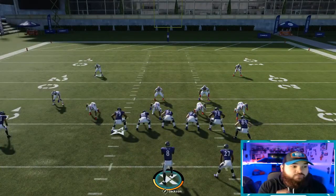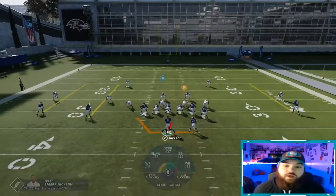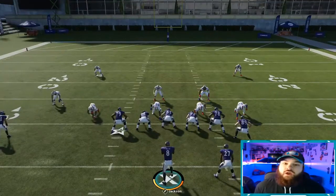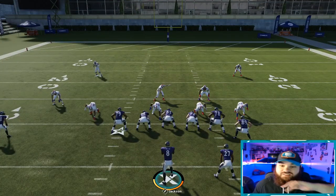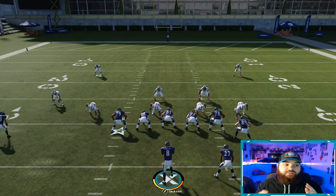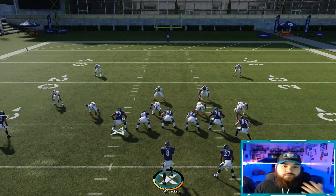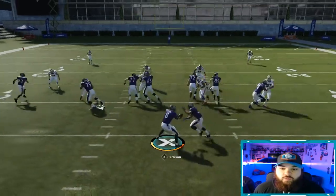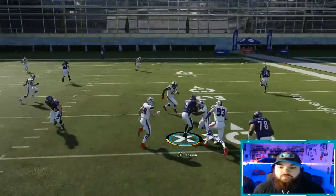Now with the midline read option that changes. So instead of reading that D-end, you're now reading the D-tackle. If you watch any of my videos, you know I said speed at D-tackle is very important. But I don't think there are any D-tackles that are really 98 or 99 speed — nine times out of ten the people you're going up against probably will not have a D-tackle that can keep up with your quarterback. So what does this mean? This time we're just going to run with our quarterback, and we get really good blocking as well.